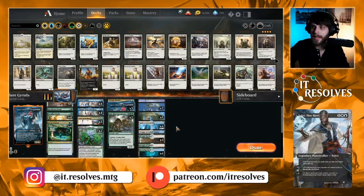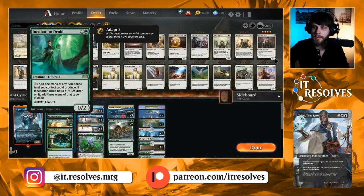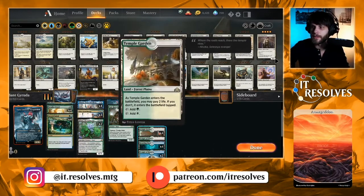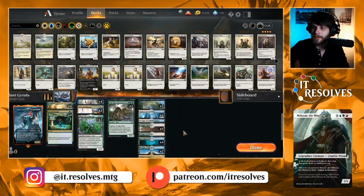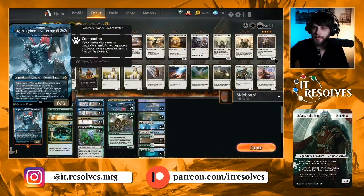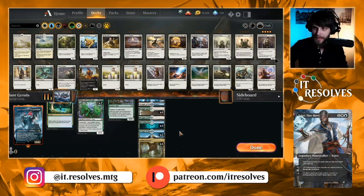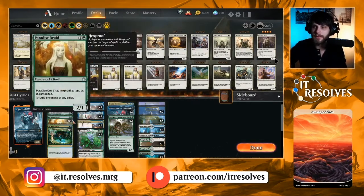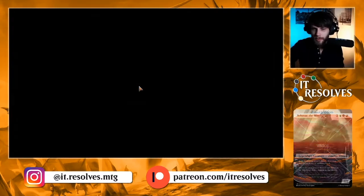As far as our lands go, we are running a lot of them. We have one Plains, two Islands, and five Forests. We're running more Forests because we need them for Incubation Druid, Paradise Druid, and Growth Spiral. Four Hallowed Fountain, four Temple Garden, and four Breeding Pool — pretty obvious includes. We have one Temple of Enlightenment, one Temple of Plenty, and two Temple of Mystery. We are very blue-green focused, so that makes sense. And four Fabled Passage. If you're counting up, that's about 28 lands, which is a lot, but it makes sense in a deck where we really need to hit our land drops and ramp into Garuda. Once Garuda is out, we're in pretty good shape.